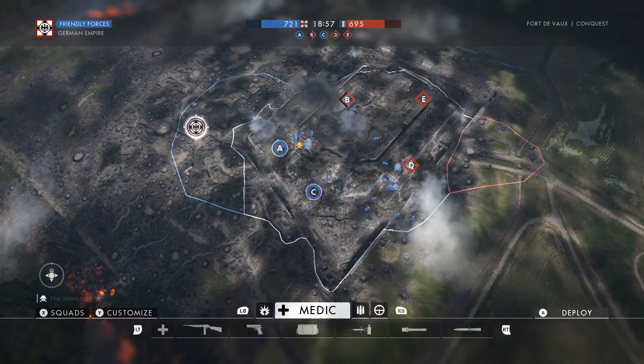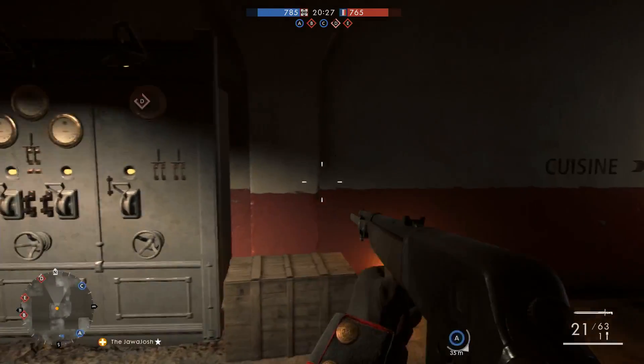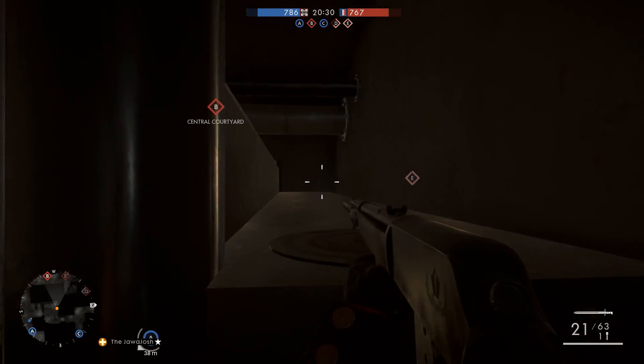First, you're going to need 20 people and the They Shall Not Pass DLC map Fort Devo. Next, you'll need to find the vinyl disc near capture point A.